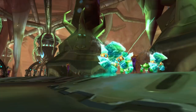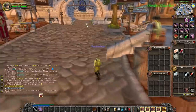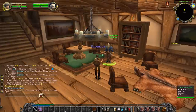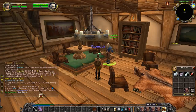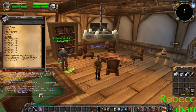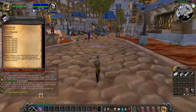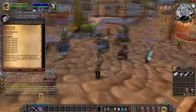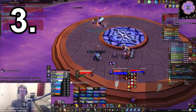Guild banks are also coming out in Phase 2, so why not prepare now? Make a guild on your bank alt. It can be a real pain to get signups when making a guild, so do the work now while you have downtime. Get the guild ready, kick everyone from it, and just wait for Phase 2 to drop - then go buy your guild bank. Bob's your uncle.